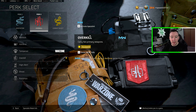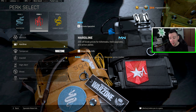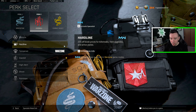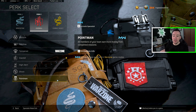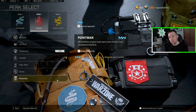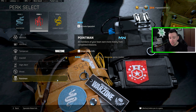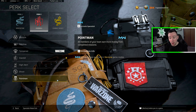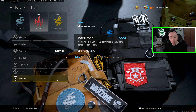I would not recommend using Hardline — all it does is reduce the price of buy station items by 25%, except for loadouts. Maybe if one person on the team runs this you can get UAVs up constantly, but for the most part it's not going to save you directly in a gunfight. The other one — if you're playing to win, I don't recommend Point Man. However, if you're playing to just level up guns, Point Man is awesome because when you complete contracts you get more money and more XP. It stacks if multiple people on your team run it, great for leveling guns in Plunder or Clash, but it doesn't do much in an actual game.